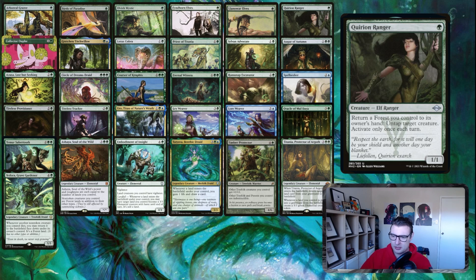Kirin Ranger lets you recycle your lands and take advantage of untapping a target creature as well. This gets really interesting when you have cards like Ashaya, which makes everything a forest — and then with Ashaya out, all of your creatures become forest lands as well.